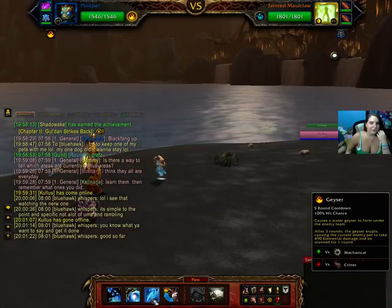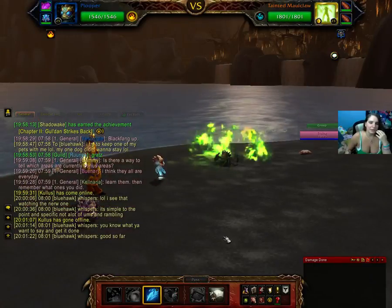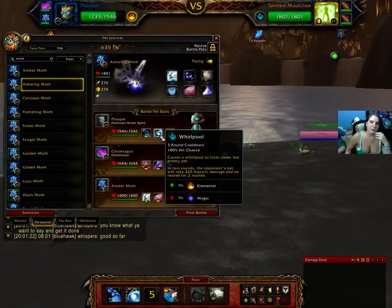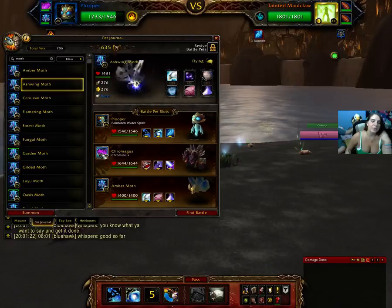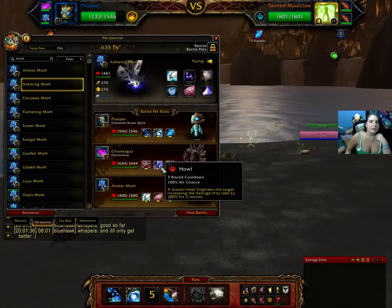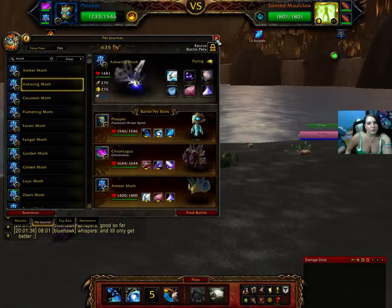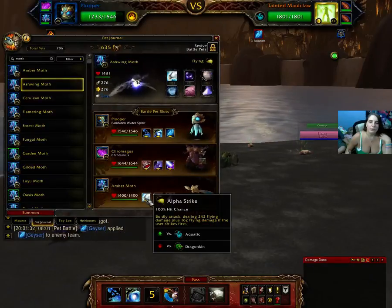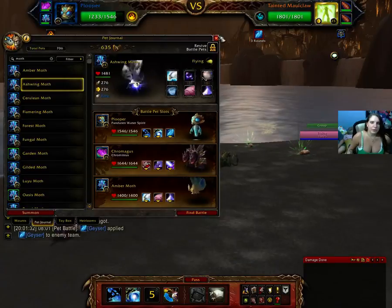This is actually a harder one. We'll start with doing Geyser. I should really explain which pets I was using. We're going to be using Pandaren Water Spirit with Water Jet, Whirlpool, and Geyser; Chromagus with Bite, Howl, and Surge of Power; and Amber Moth with Alpha Strike, Cocoon Strike, and Moth Dust.